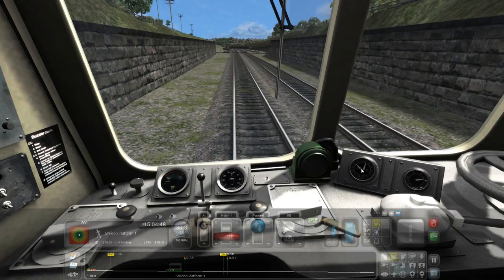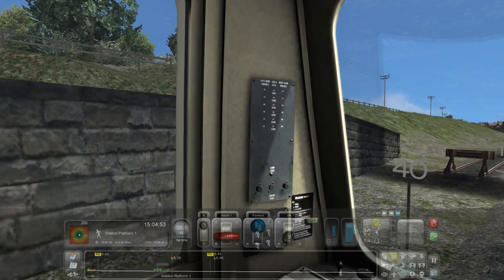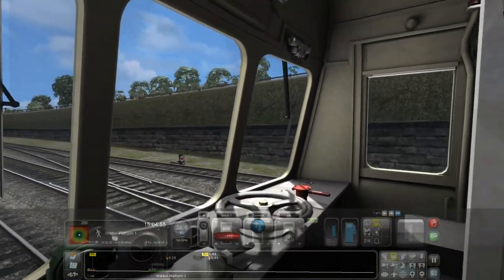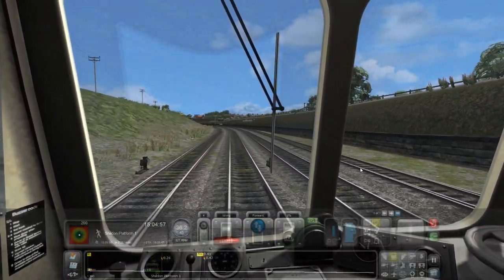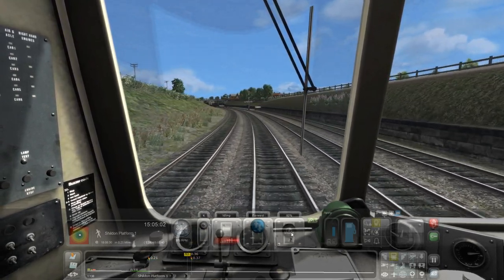Things like flight simulators take quite a bit of effort to set up, especially if you've got a joystick — every time you play, you've got to set up your joystick. Same with driving games, but Train Simulator is just very easy. Just launch up the game and it's all there for you.